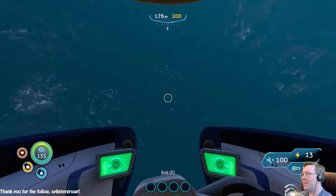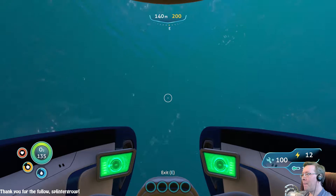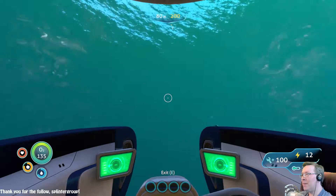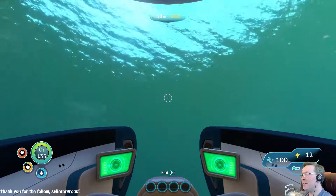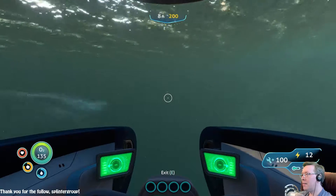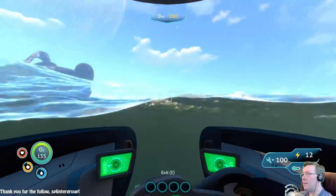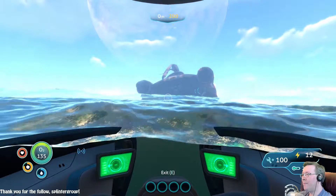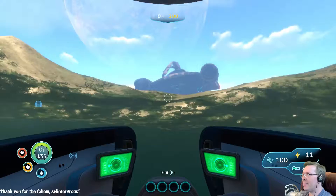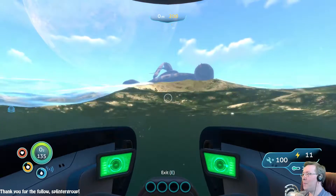You know what — I'm gonna head back to the Aurora. This makes me kind of terrified, because I assume the game must have some mechanics for handling what happens when you get to the edge of the map, and I can't imagine it being anything good. So I think we're gonna drop a beacon at the Aurora's stern. I actually have no idea if we're heading home or not. Can I even see my beacons? Can I see the Aurora? Seeing the Aurora would be good — there we go.